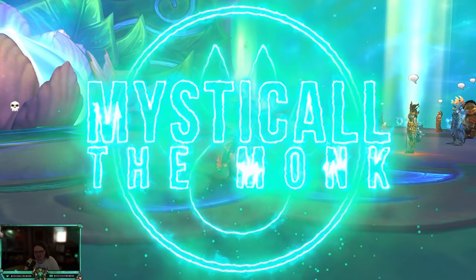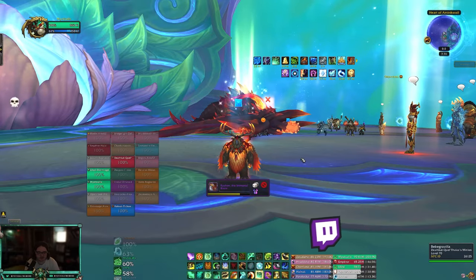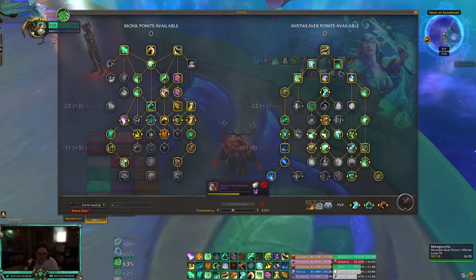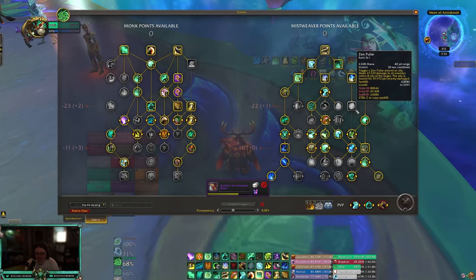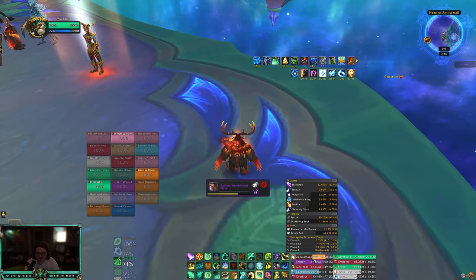What's going on everybody, this is Mystical. Tonight I am bringing you a heroic Fire Rack where I am just full-on fist weaving — I don't do any of the hybrid build, I just full-on fist weave, 203,000 HPS. We crush it. This is the build I run, this is what I use in Mythic Plus, except I run Dancing Mist instead of the Sen Pulse talent.